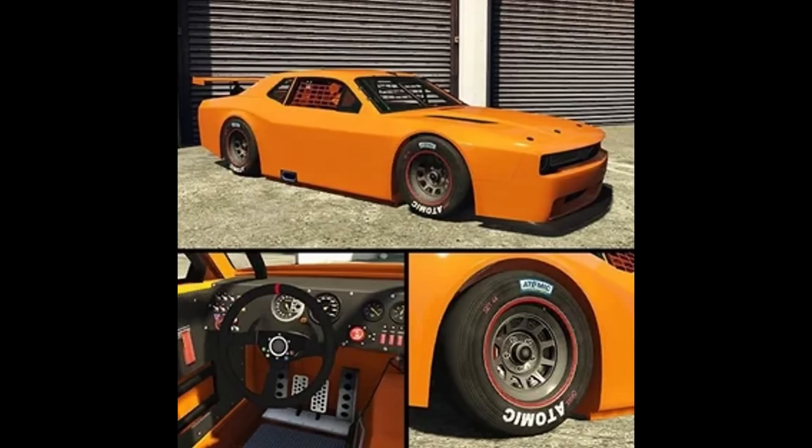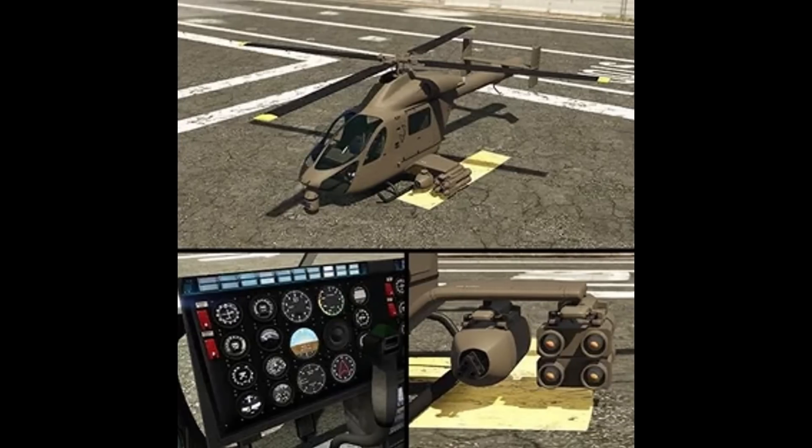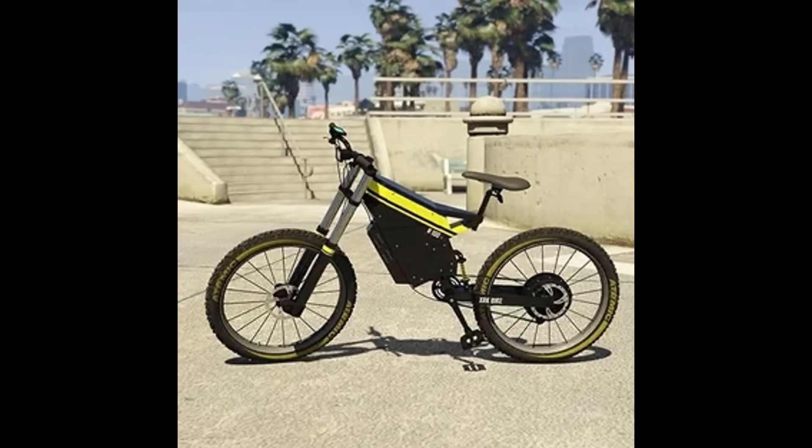We also have the Hot Ring - the Bravado Hot Ring Hellfire - so another hot ring vehicle. Then we have the new aircraft, the weaponized Buckingham Canada. By the way, these are not necessarily in order - the release order hasn't really been figured out just yet. You got a taste of it in the missions, but those are the only vehicles that are being drip fed.